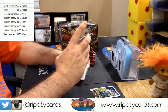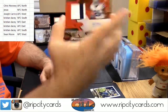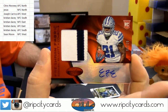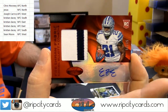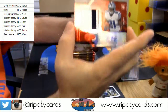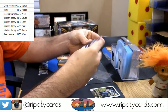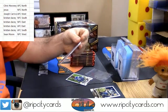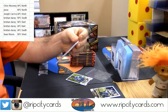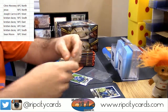Oh damn, starting off strong. 63 out of 75, two-color patch autograph Cowboys — Ezekiel Elliott. That is a good one. NFC East with that one. That's nice.